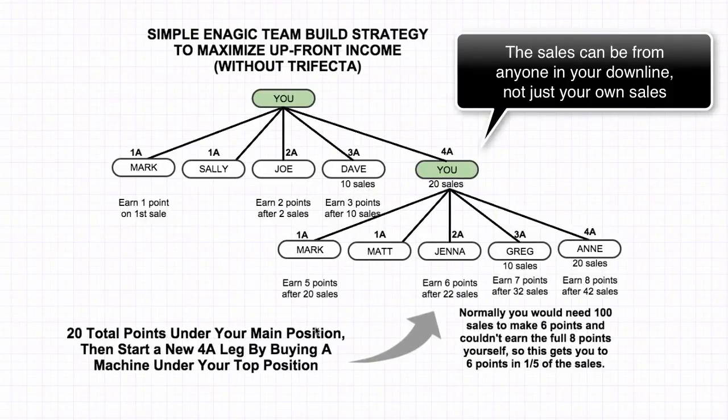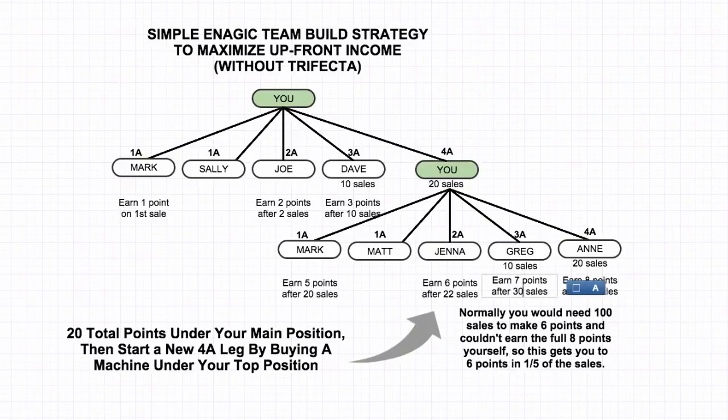That's why it's so critical that we do this shortcut type plan where you actually make your first 20 sales, get to 4A, and then start a new leg under yourself to maximize your commissions. You get four points for every sale that happens from anyone below this leg. Once you get to 22 sales, you'll get two more — and actually this should be 30 sales and 40 sales, there's a little typo there. Basically after you get to 30 sales, you're going to earn seven points, and after you get to 40 sales, you're going to earn eight points. With the standard plan there was actually no way to earn seven and eight points, but with this plan, after just 40 sales, you can start making the full eight points.